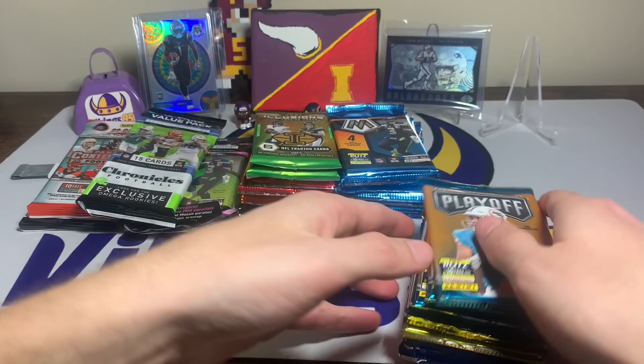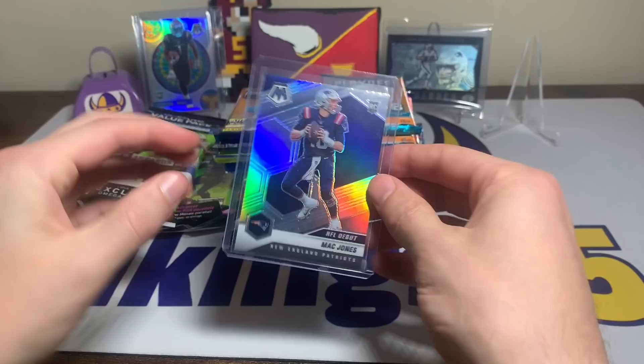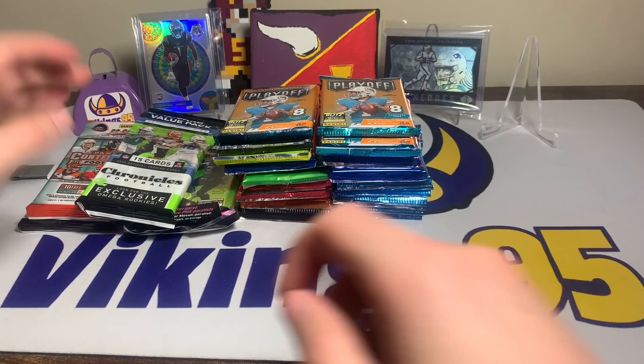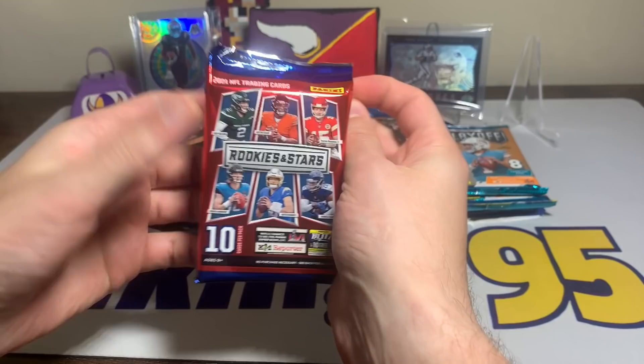This should be a fun video. I'm excited — this is a good way to start the weekend. We're going to be filling this spot hopefully with something really cool. I took down the Mac Jones silver NFL debut over there; hopefully we can fill it with something even better. Let's start with the Rookies and Stars — I believe this is a blaster pack.